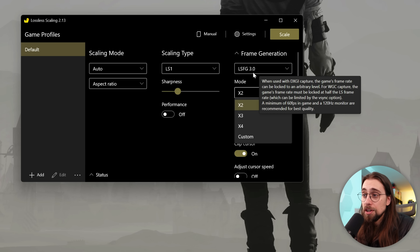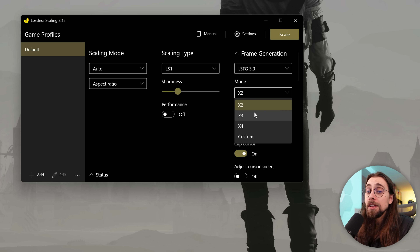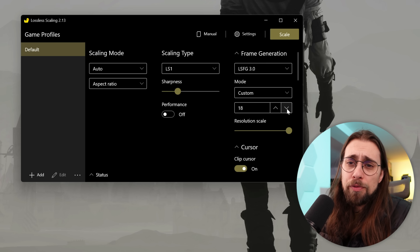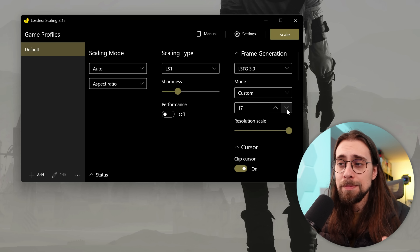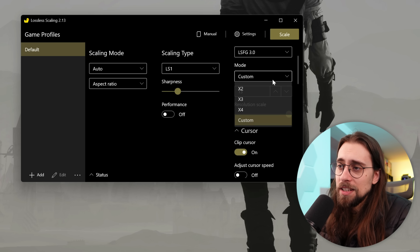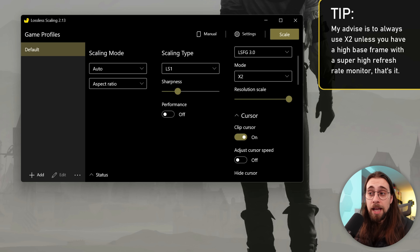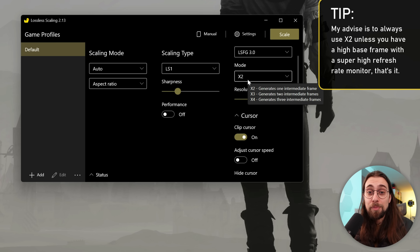One of the things LS FG3 adds is the custom mode, so alongside 2x, 3x, and 4x you can go further. The 4x mode should have at least 60 FPS minimum, and THS says you can go up to 20x. 5x and 6x should be only for 360Hz monitors, 480Hz monitors and so on. You can even use frame generation on videos — if you're running a 30 FPS video you can use Lossless Scaling frame generation to play it with generated frames.